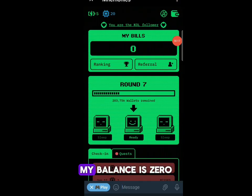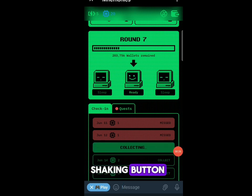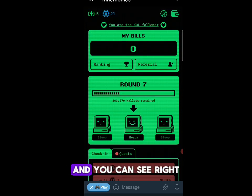Once it loads up, you can see my balance is zero. The first step you need to do every day is come over here and click on the check-in button. Check in every day to claim your daily bonus. You can see I've clicked the check-in button and collected mine for today.